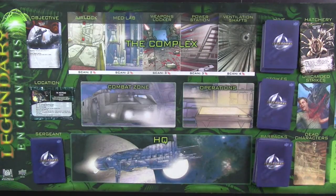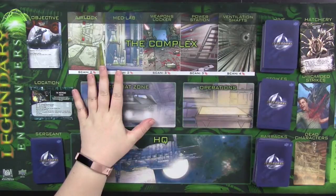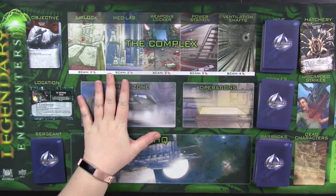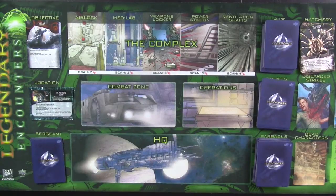Setup for Legendary Encounters, an alien deck building game, is actually pretty simple, largely thanks to this awesome play mat that does come with the game. It has a little section for everything so it's pretty easy to get this game set up. I will warn you though that when you first get the game the cards as they are in the box are horribly organized, and you should expect to spend a considerable amount of time sorting them. Once they're sorted, please try to keep them sorted or else it's a huge pain to try to set the game back up.